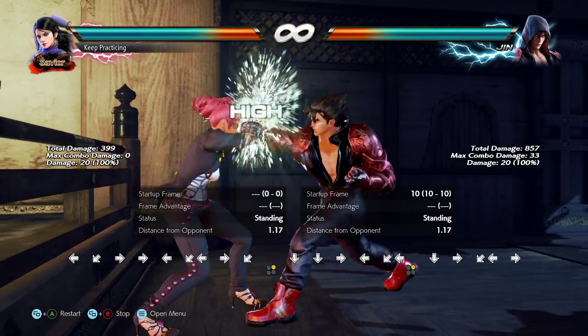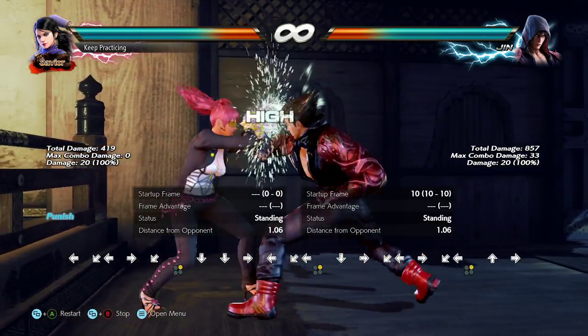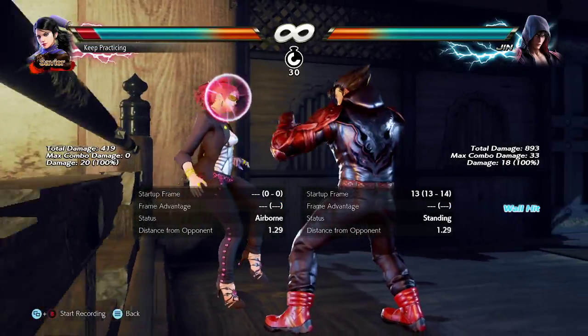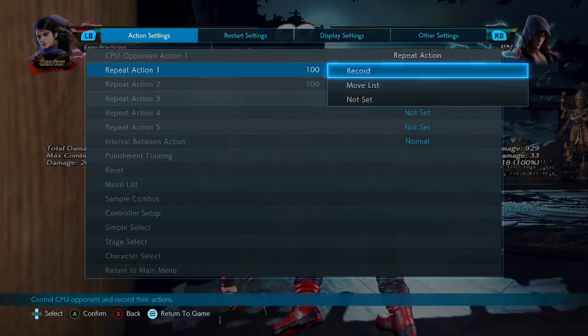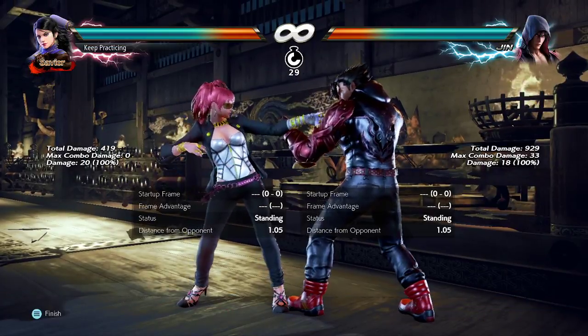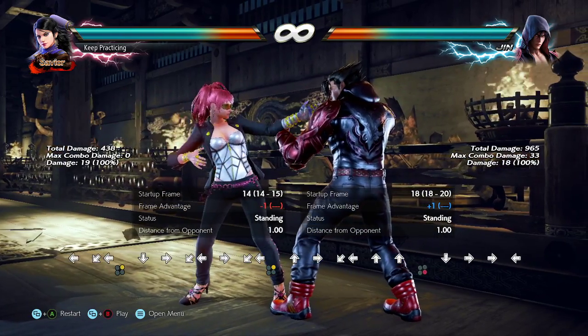You can duck fairly late in the animation just like with other moves. Even if he delays the 2-1-4 — and 2-1-4 is delayable — it doesn't matter because the butt wiggle is such a big tell. I'll delay the 2-1-4, but I can still just wait and then duck.